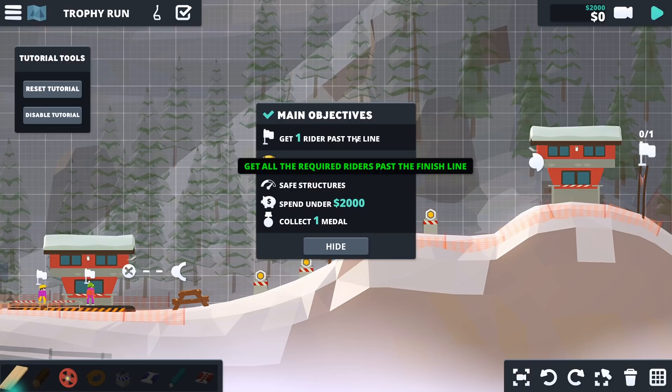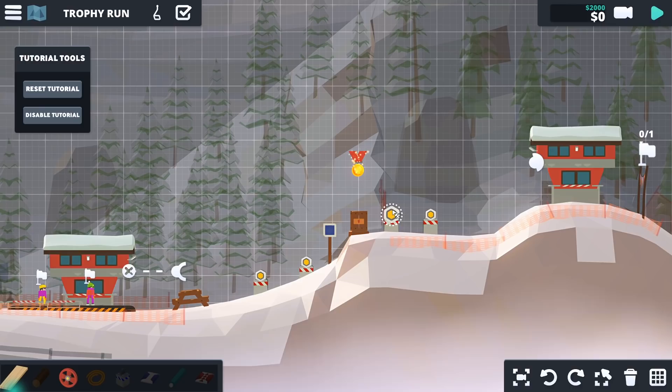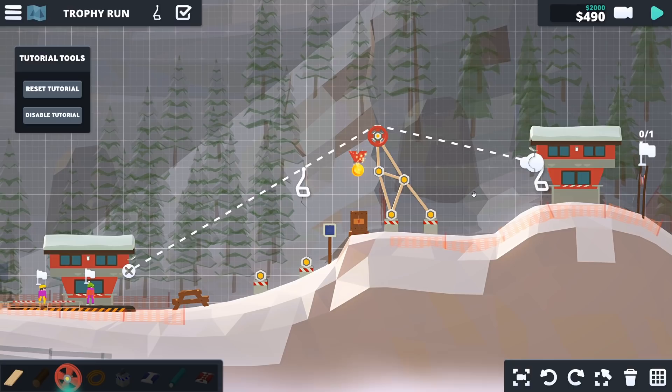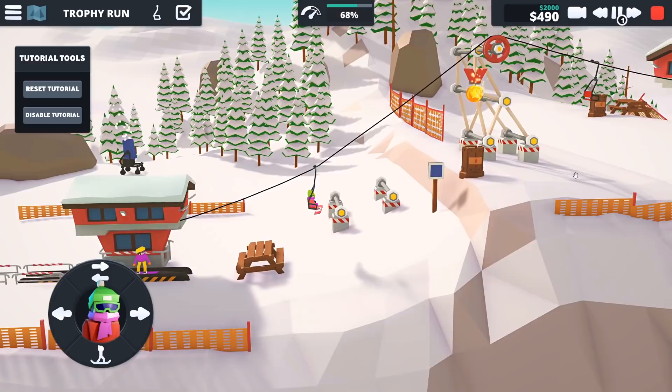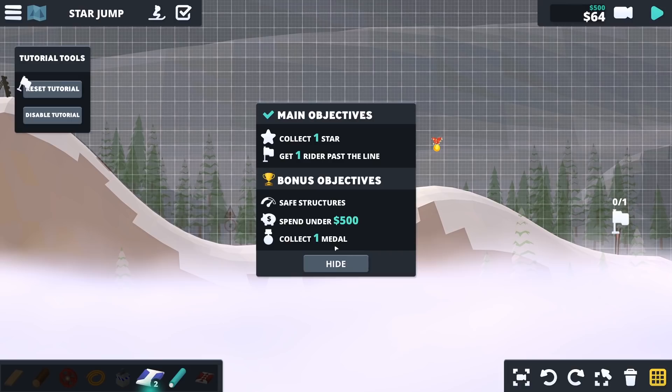So once you get into the game, you get these objectives. We've got to get a rider past the line, no breakage, under two grand, and collect the medal. So there's a medal here - we've got to try and get that. I reckon just build our support that side, take the cable over, and hopefully we should make that. We're bloody well under two grand. Looking good. And then a snowboarder can carry on into the abyss. Excellent. We've got all the things, so we get the trophy.